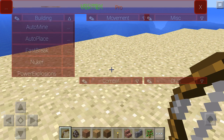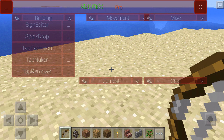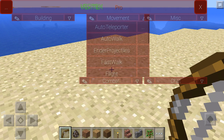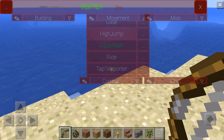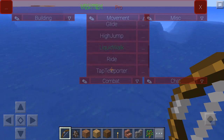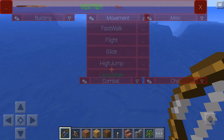Let's try building nuclear power explosion — I'm gonna try explosion stuff, which might create really bad lag. There's also auto place, auto mine, fast break, power explosion, auto walk which makes you walk automatically, and liquid walk which will allow you to walk on liquid — as you guys can see, I am walking on liquid right now.